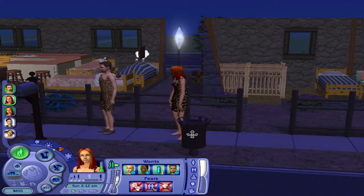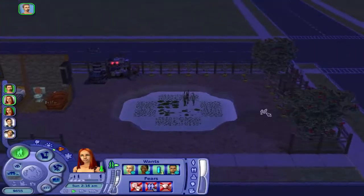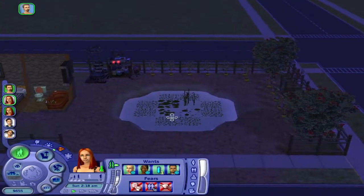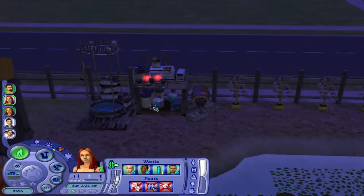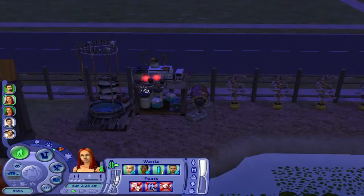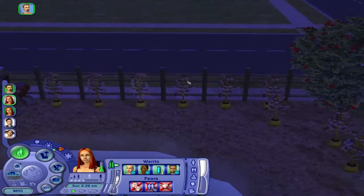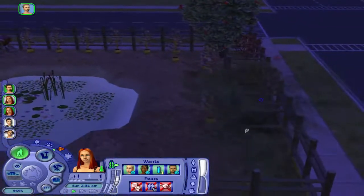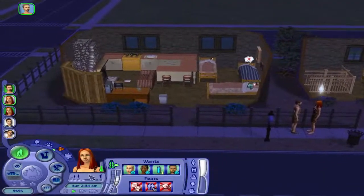This is the Fisher family, and they're the Fisher family because they have a pond in the backyard for fishing. This is the Energizer machine that they use, purchased from the aspiration catalog. These are the money trees for free simoleons. Let's go to the family story.